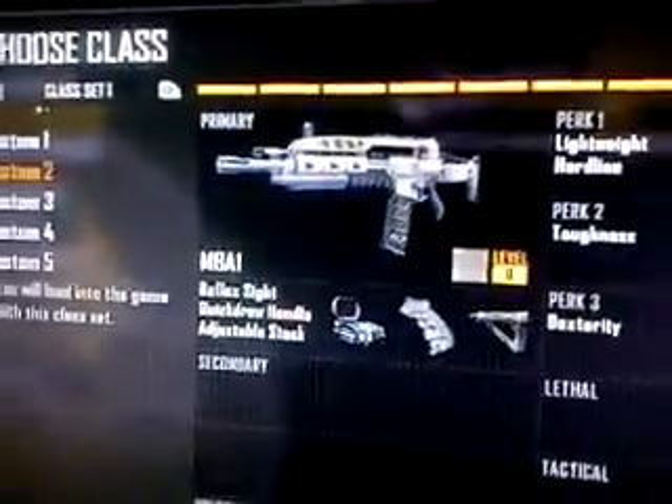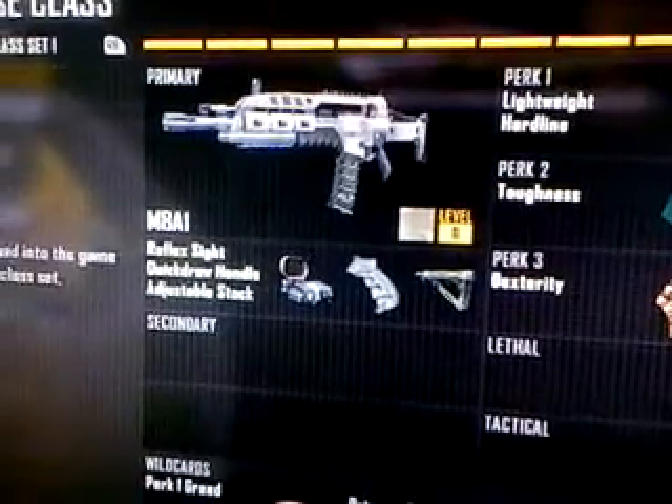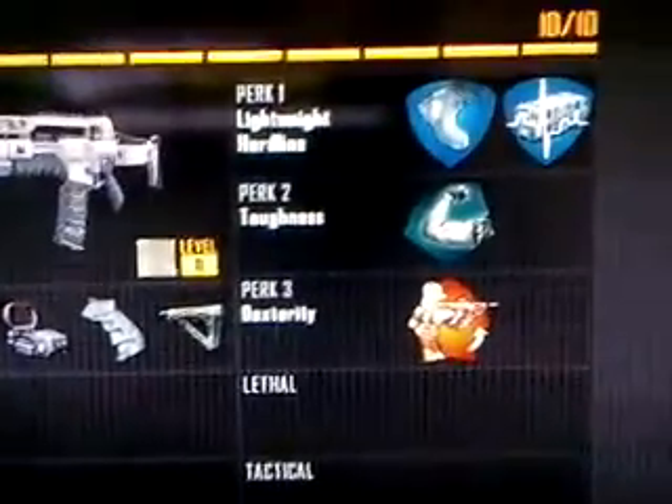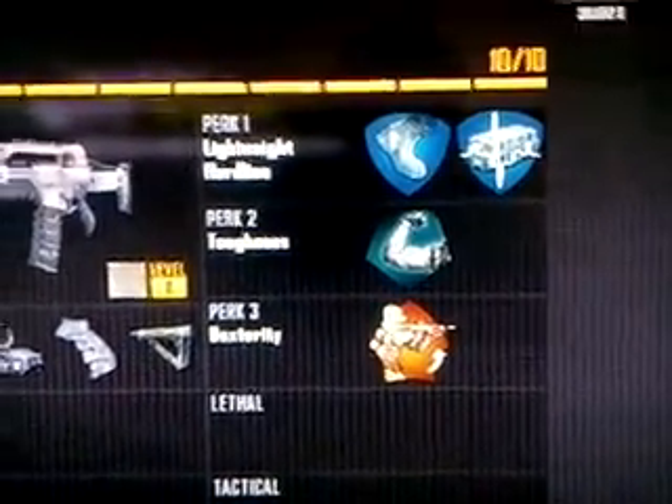Second class is going to be the M8A1 with Reflex, Quick Draw, and Adjustable Stock. Again, Perk 1 Greed and Primary Gunfighter with Lightweight, Hardline, Toughness, and Dexterity.